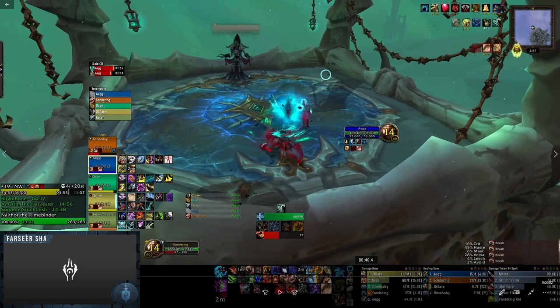Outside of those two mechanics, the rest is on the tank to be aware of, and a lot of it comes down to positioning. This boss is known for doing a lot of magical damage. I'm playing Guardian Druid here — I was going to do Brewmaster but decided against it since my Brewmaster is still undergeared and I'm not as comfortable on it yet. I wanted to give you a perspective from something I'm comfortable on, especially when it comes to damage reduction rotation.